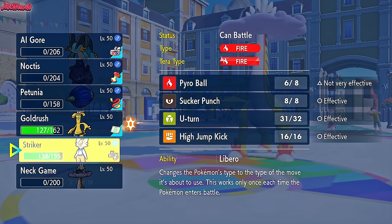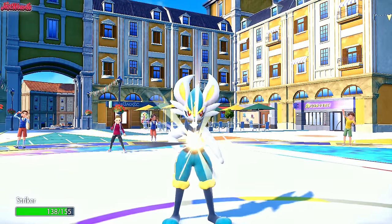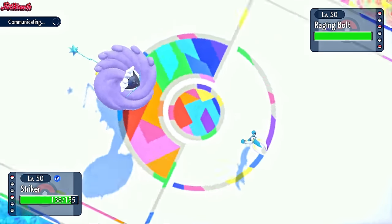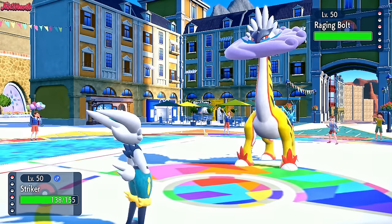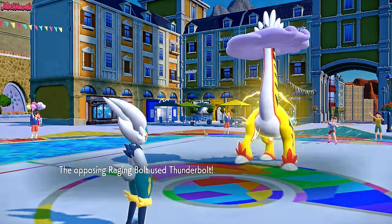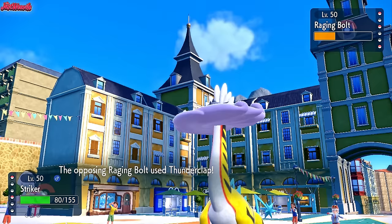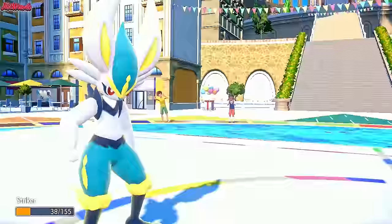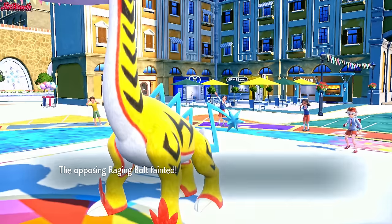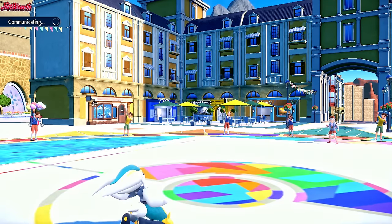With the Draco Meteor weakening things, I think Cinderace can potentially win us this game. Let's go Cinderace. We go for High Jump Kick — no reason not to. It changes us into a Fighting type and does over half to Raging Bolt. They go for a Thunderbolt doing nearly half, then we go for another High Jump Kick. They go for a Thunderclap doing a bit more damage. We go for the High Jump Kick and take out the Raging Bolt. Looking pretty good right now — though they've got an Iron Valiant left which could sweep us.